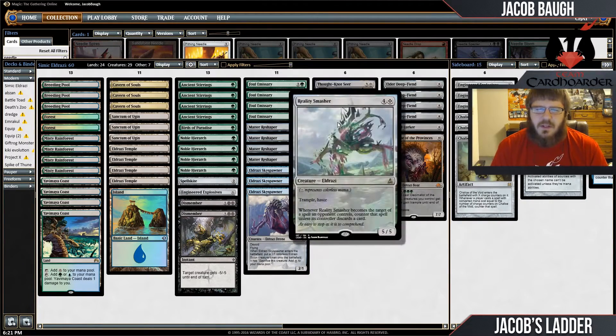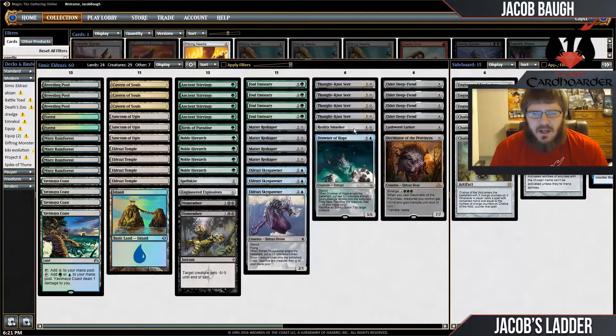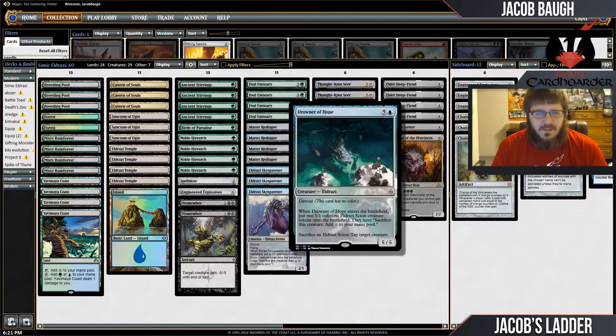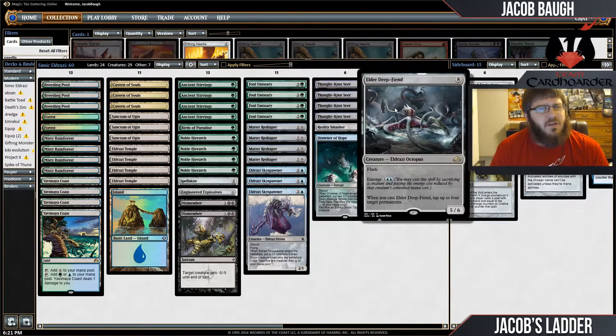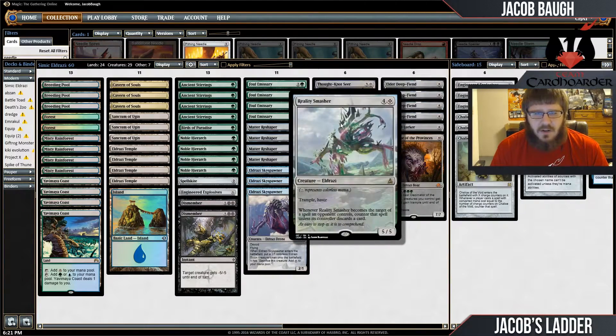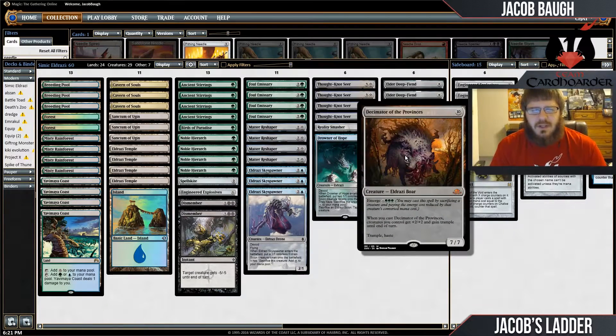I'm not playing the full set of Reality Smashers or Drowner of Hope — I just thought it would be too many big top-end spells — but I do think I need access to them. They can still be tutored off the Sanctum of Ugins and found off Stirrings for problematic matchups. Drowner of Hope was very good against Infect, and with Smashers, sometimes you just play a Deep Fiend on their turn, tap them down, find a Smasher, and then just go lethal out of nowhere.